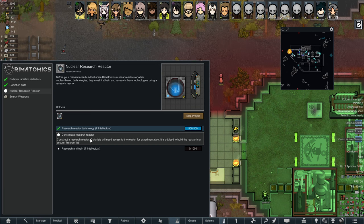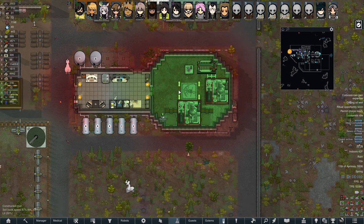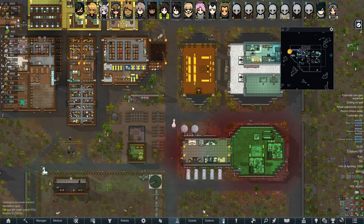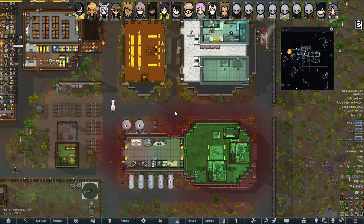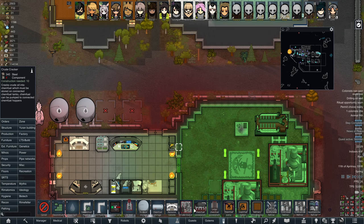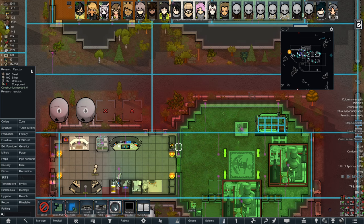There's a little more research to do. We have to construct a research reactor, so we need to build it in a secure fireproof lab. The unfortunate thing is I don't really have a secure fireproof lab. Maybe I could build one here. Rim Atomics — let's see: radiation detectors can be placed near reactors to detect radiation leaks. I need 200 steel, 400 silver, 35 uranium, and 8 components.